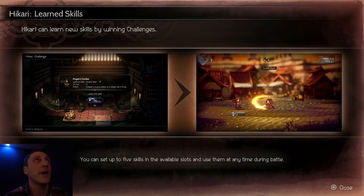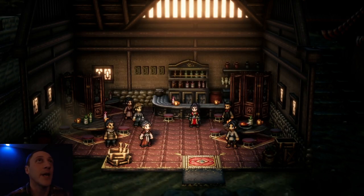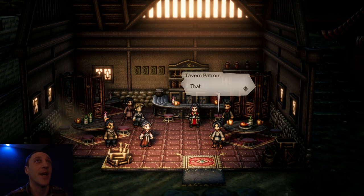Learned Skills — Hikari can learn new skills by winning challenges. You can set up to five skills in available slots and use them at any time during battle. That's where we get those learned skills from. Double Slash, SP cost six — unleash a sword attack on a single foe two times. I like that double slash. That's our lord.